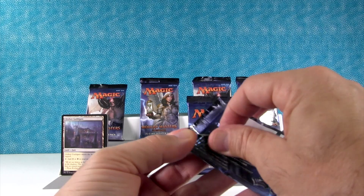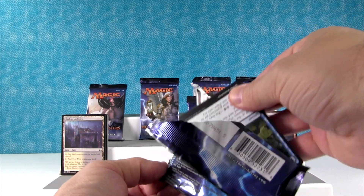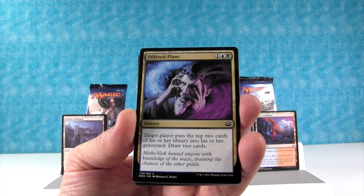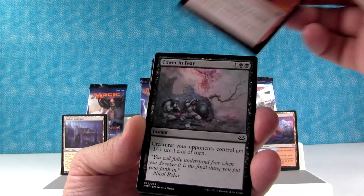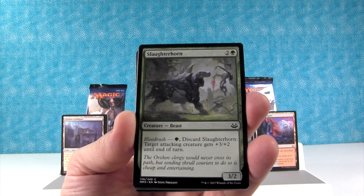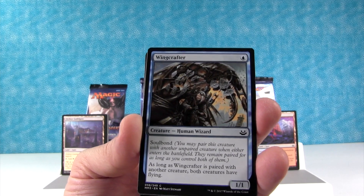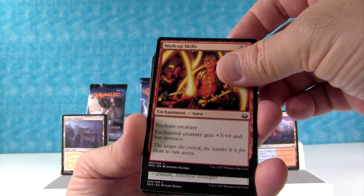Two lands in that pack. I know that the common lands aren't that valuable, but they're like some of my favorite cards, so I don't really care about the price tag of them. We have Forbidden Alchemy. Ground Assault. Pilfered Plans. Chandra's Outrage — cool looking card. Cower in Fear. Slaughterhorn. Rootborne Defenses. Wing Crafter. Mad Cap Skills — I got Mad Cap Skills, yo! All caps all the time.